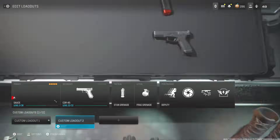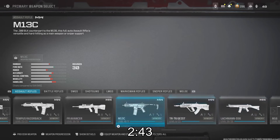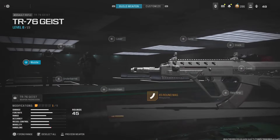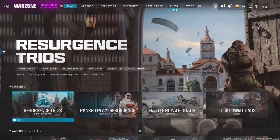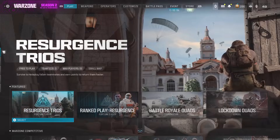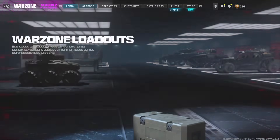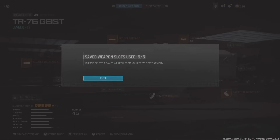Before I show you the camel glitch, let me clarify the instant unlock glitch from two videos ago — people were confused. If you already know how to do it and were successful, skip ahead to the timestamp on screen. Step one: go into Warzone private match — not multiplayer private match, Warzone private match — and equip any locked weapon or any weapon with locked attachments. After your classes are set up, back out once, and from that screen press circle one more time to get to the 'What's Hot' screen.